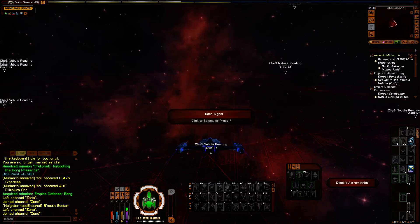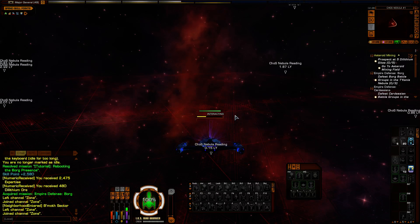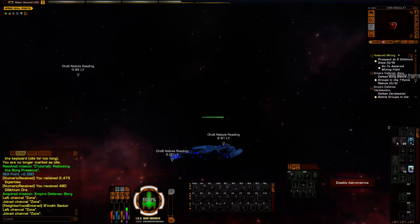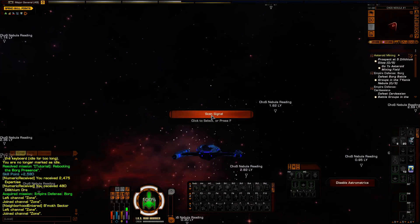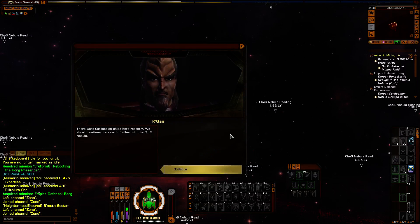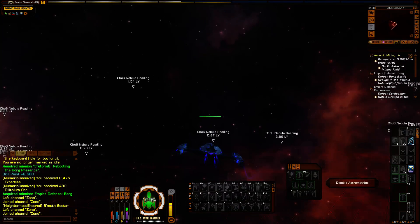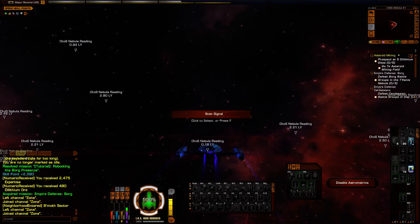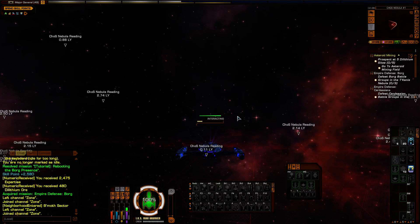What I used here was called a Subspace Fold — I don't even know where I got that, it just appeared. But it's pretty nice; I can do a two light-year subspace jump, but I can only do it in certain places. For doing these types of things where you've got to hop from spot to spot, it's actually pretty nice. It's only usable in sector space.